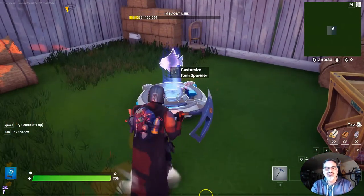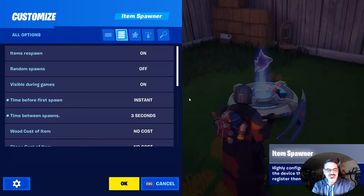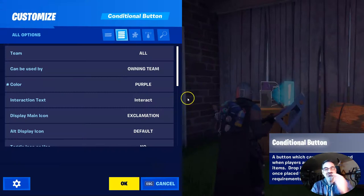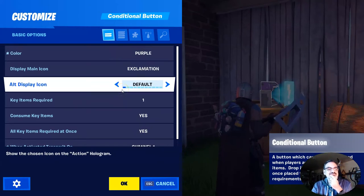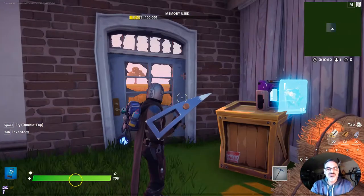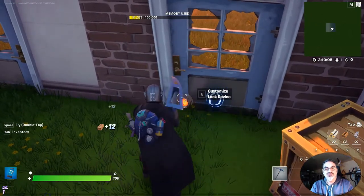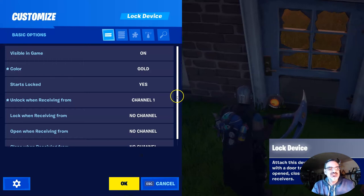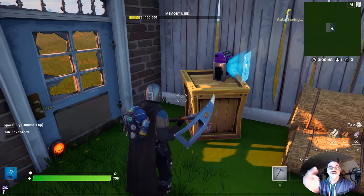I've got an item spawner customized. I put the slurp fish in there so it'll spawn a slurp fish. I've got the conditional button set to channel 1 — set to channel 1 — and it works with this button. I set these doors to start locked. They're receiving from channel 1, and they're going to unlock. So the conditional if-then statement is: if you have a slurp fish, it'll unlock the door.